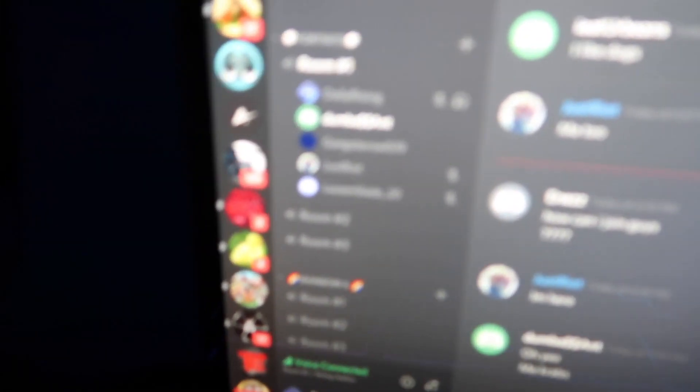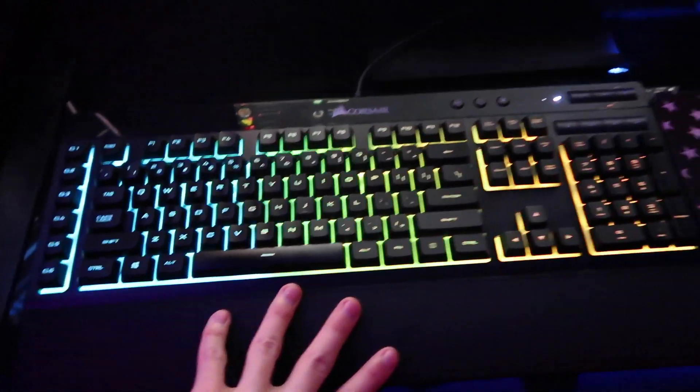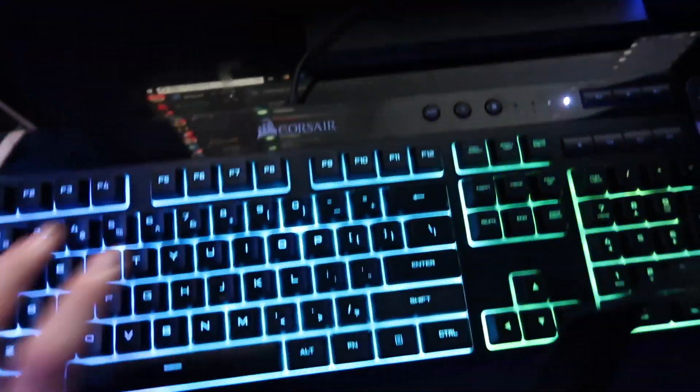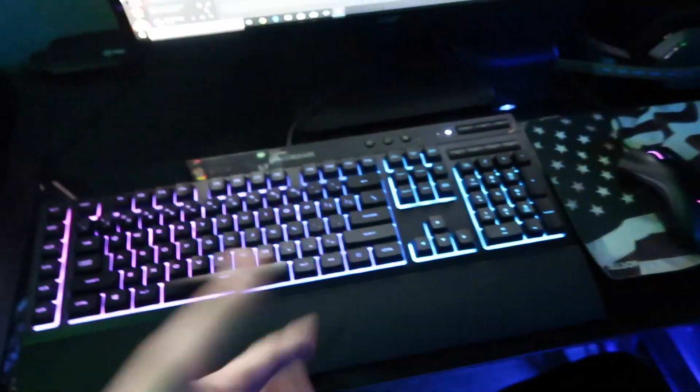Now over here guys we just have a random 21-inch Acer monitor. There you go — Acer monitor, 21-inch. We got some people in the Discord — they just can't hear me, I'm deafened. Now as you can see right here we got the Corsair K55 keyboard. It's a really cheap keyboard guys — it's like $50 or $60. I really recommend it, it's so good — the Corsair K55 keyboard. You guys, Corsair K55, it's such a cheap keyboard and it's such good value for the price. It's got a little pad right here.